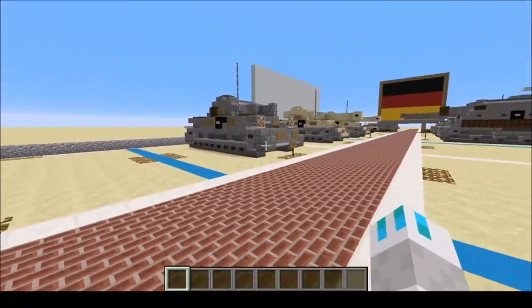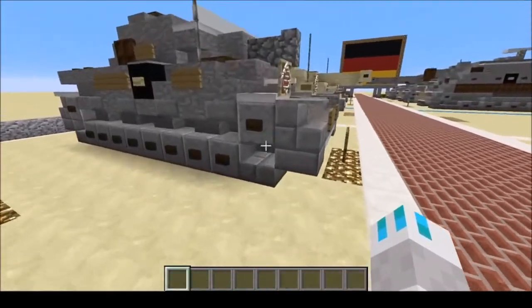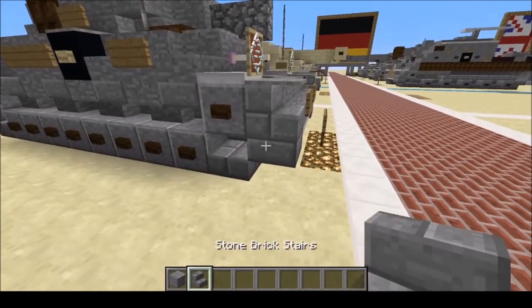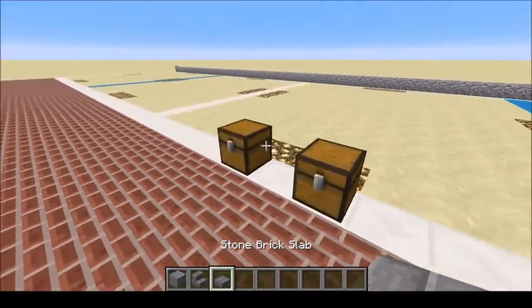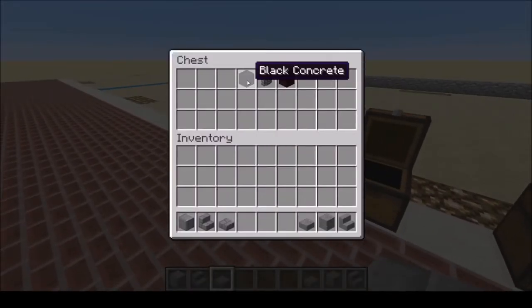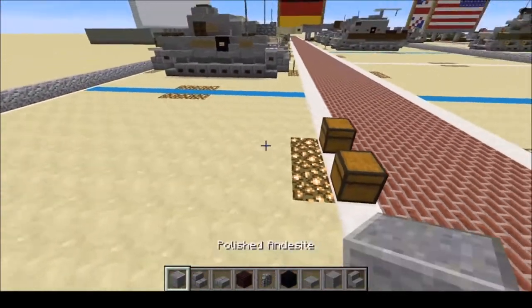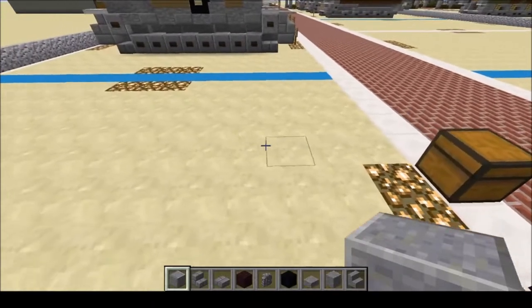Here is what you will need: sandstone, stone brick stairs, stone brick slabs, stone stairs, stone, stone slab, black concrete, cobblestone wall, and nether brick.